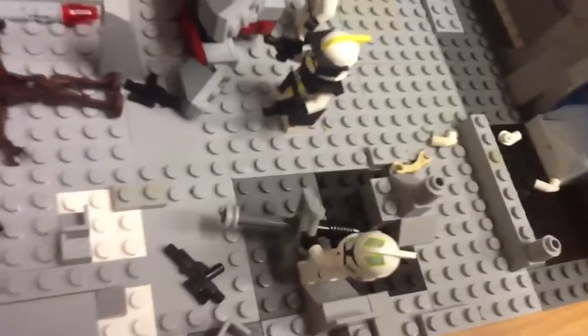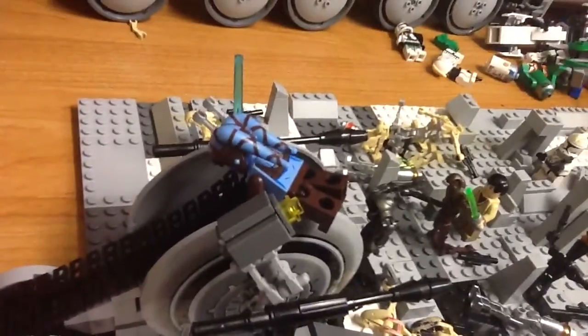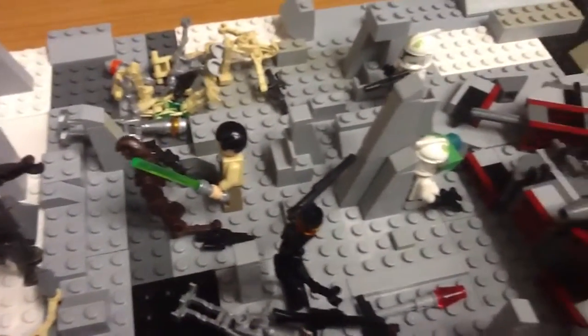We have another one of his clones on a minigun right there. Droids being owned by clones again. And a snell droid. And Aayla Secura's up there — she just kind of cut one of their eyes off. He's cutting that guy's head off.